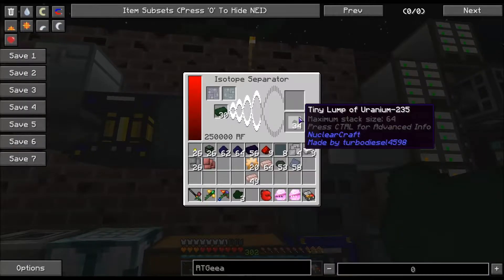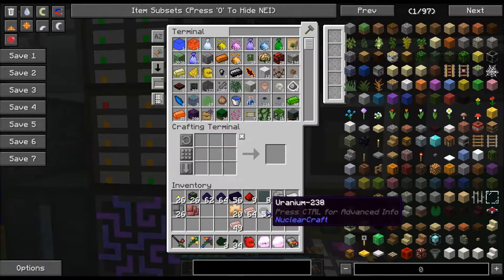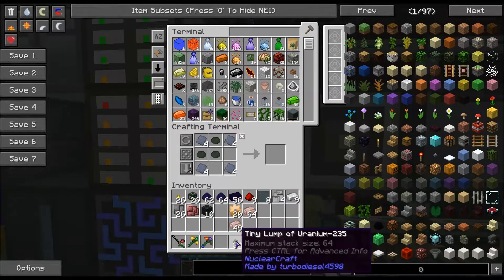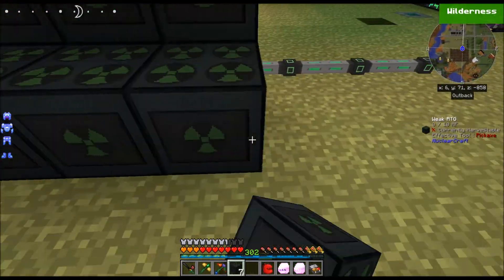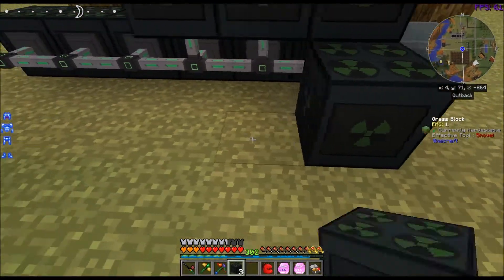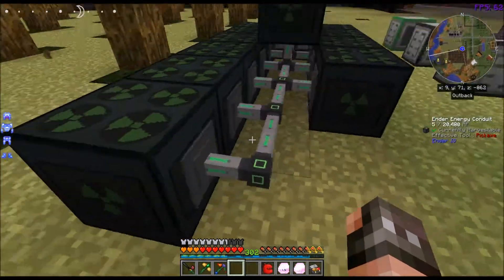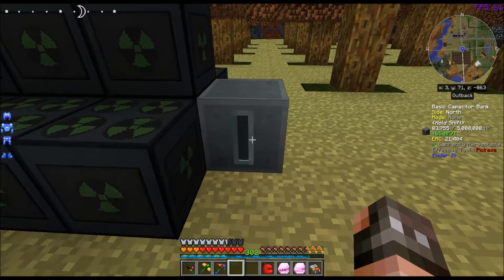So yeah, this is definitely useful. Let's make a few more of these. I just made 10 more, and I have a bunch of uranium so I can just take these and put them down like this. They don't have to be grouped together, but you do have to have a way to get the power out of them and into something like a capacitor bank or whatever. I'm generating 65 RF per tick right now.